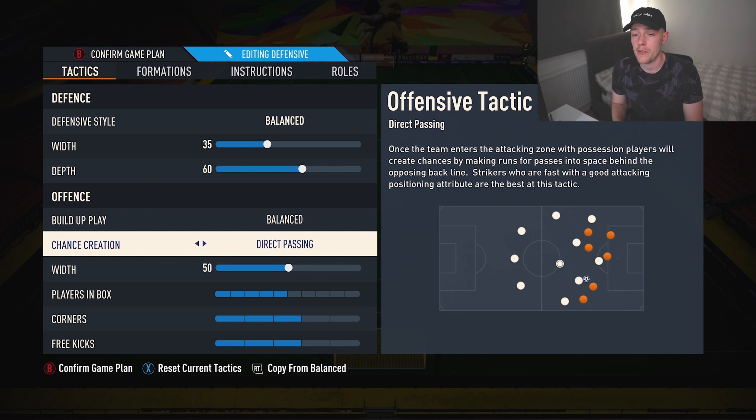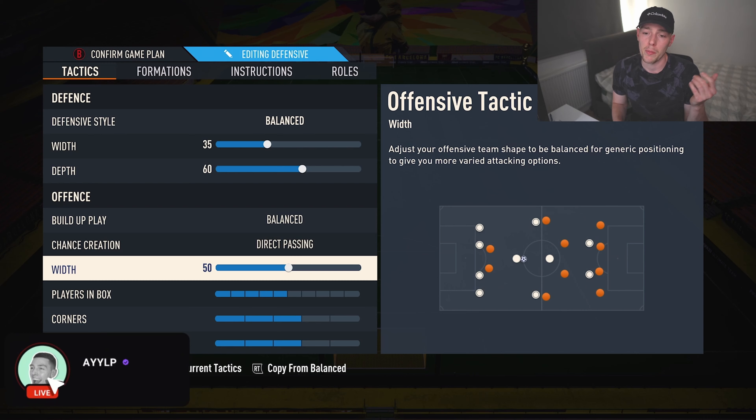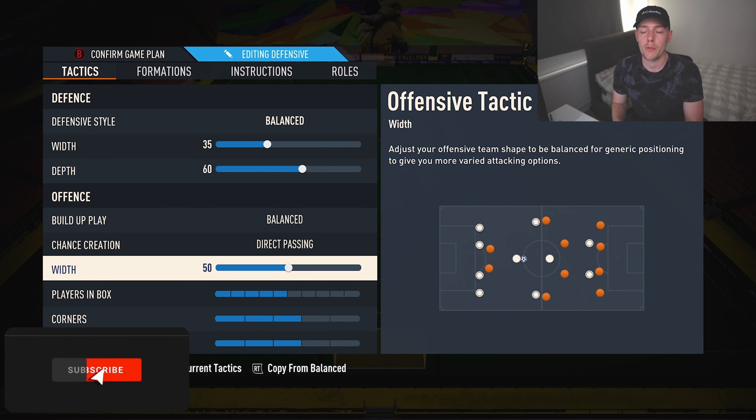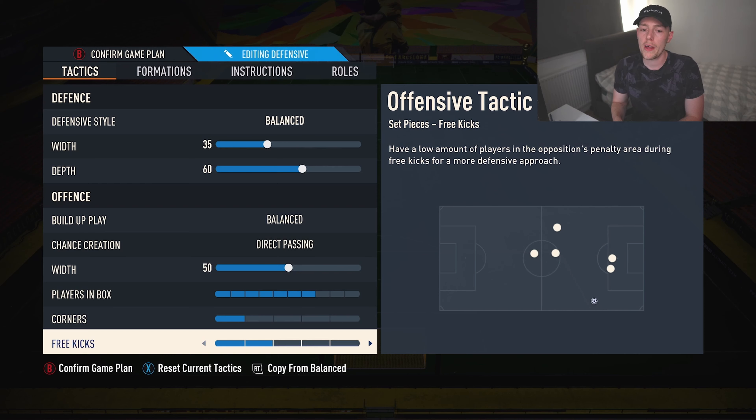Build-up play is balanced and direct passing — it's the best in the game. If you're not using it you are literally putting yourself at a disadvantage. If you're not using these two, you're probably sacrificing a few ranks in weekend league. Width we leave on 50 — it doesn't really make a difference the way it's set up. You get width from the wingers and from the fullbacks, so it's perfect. Players in the box — whack it up to seven. It helps those wingers get in the box, which is where we want them, and it helps the fullbacks get involved with the play.